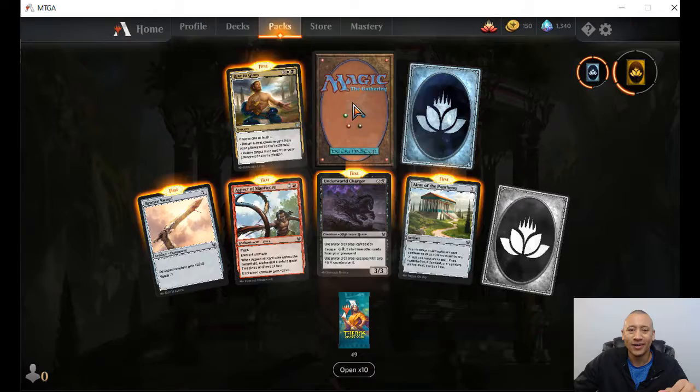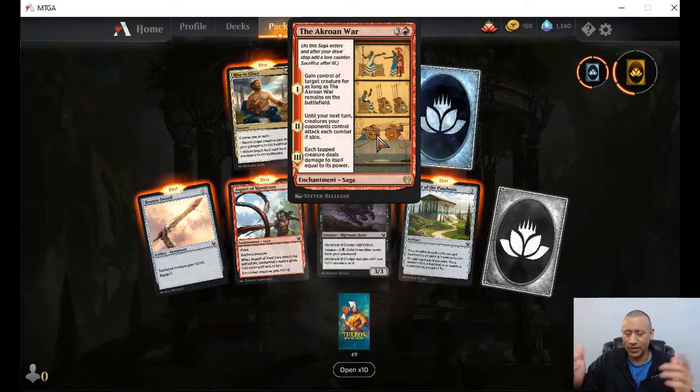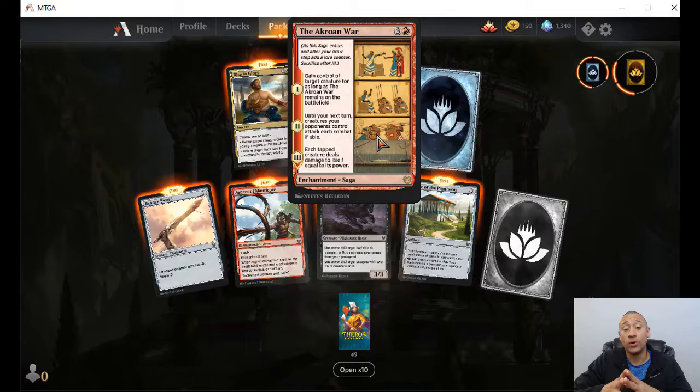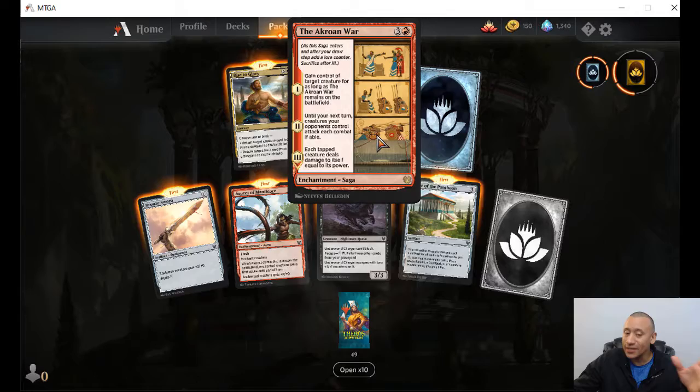Let's crack it up — what's our rare? We got a saga! The Acroan War. Gain control of target creature for as long as this remains on the battlefield. Second, until your next turn, your creatures your opponents control attack each combat if able — so force the attack. Three, each tapped creature deals damage to itself equal to its power. So grab one of their creatures, next round make all their creatures attack, then each tapped creature deals damage to itself equal to its power. That's interesting.